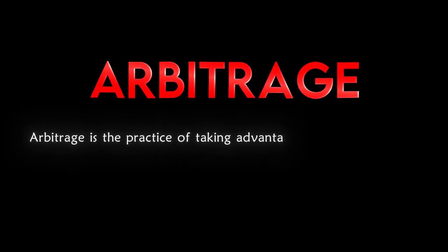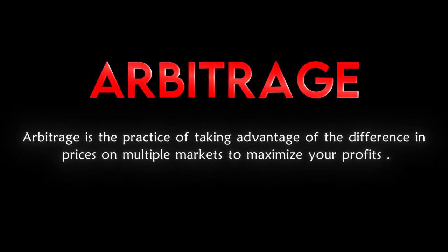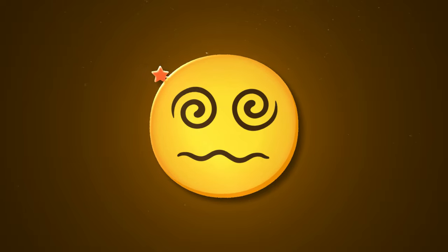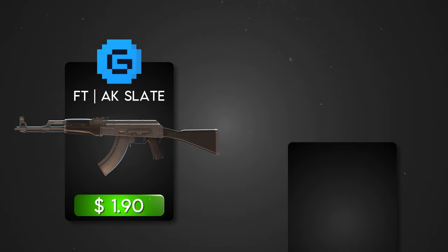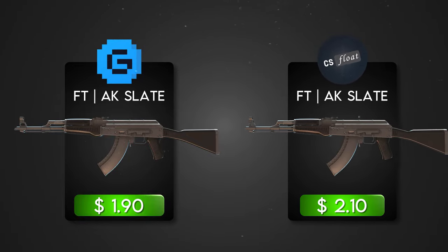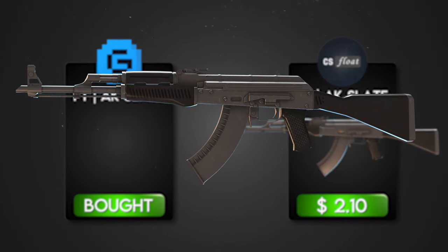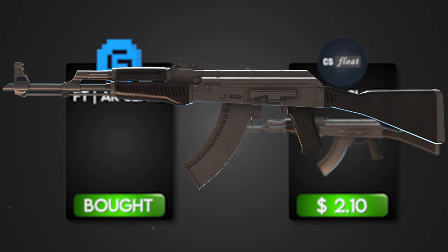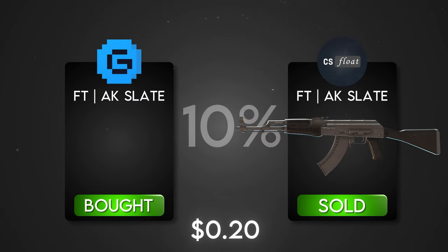Arbitrage is the practice of taking advantage of the difference in prices on multiple markets to maximize your profits. For example, imagine you found a field-tested AK-47 Slate listed for $1.90 on GamerPay. After doing some quick research, you find that the average sale price of field-tested AK Slates on CS Float is $2.10. So you buy the Slate from GamerPay for $1.90, wait for the trade hold to end, and resell it on CS Float for $2.10 — that's a quick $0.20 flip, which is more than a 10% profit.